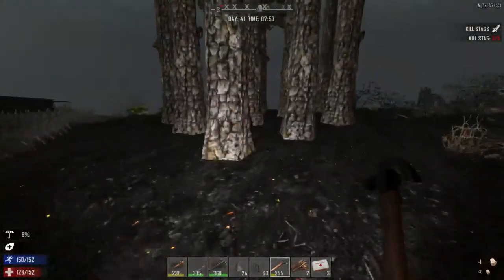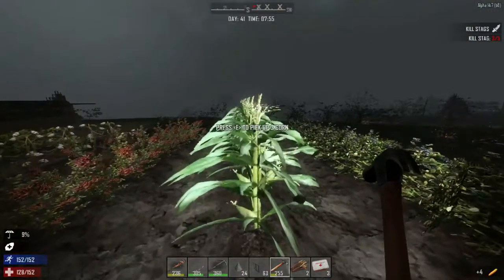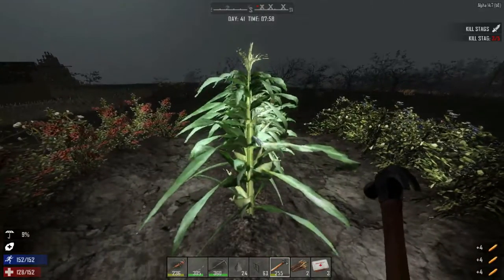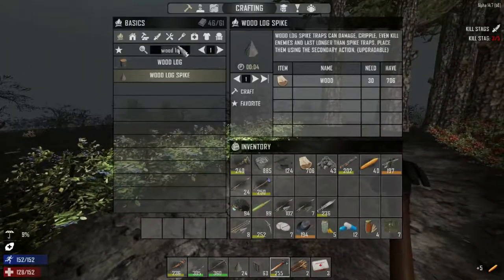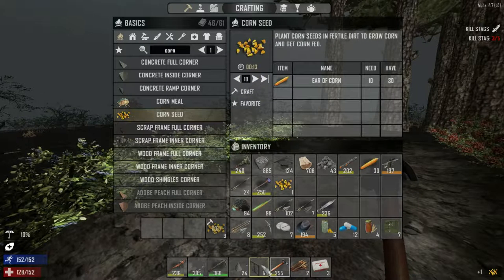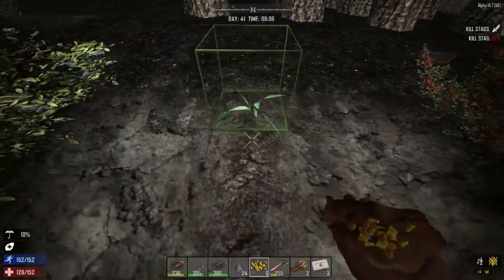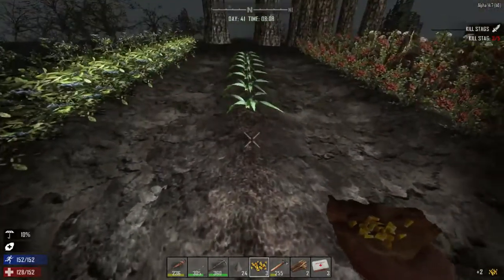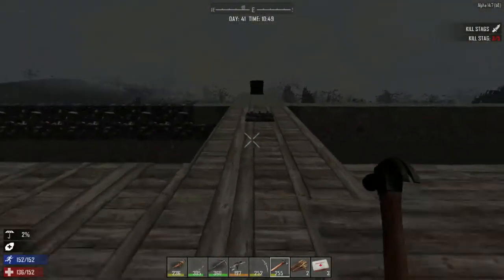Let's check this side out now — we fixed that part up. Let's check the crops. We need to do some harvesting. We should harvest the corn because cornmeal is good for your wellness and it doesn't stink, so it's a good kind of food. I'm going to pick this corn up, craft some more corn seeds — 10 of these, because that's what we do. Let's plant these.